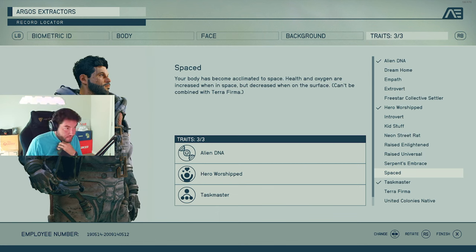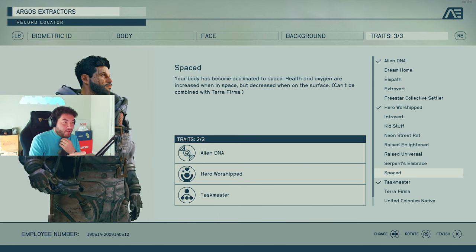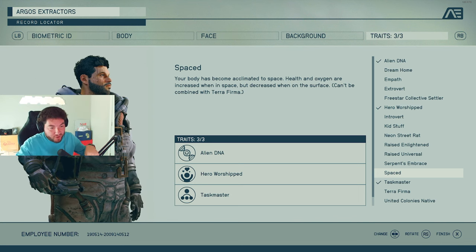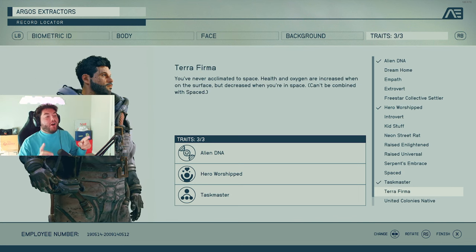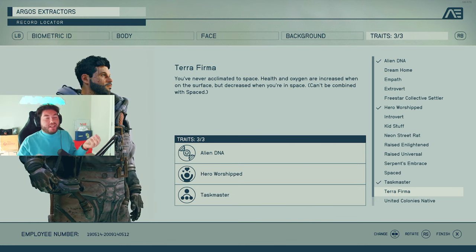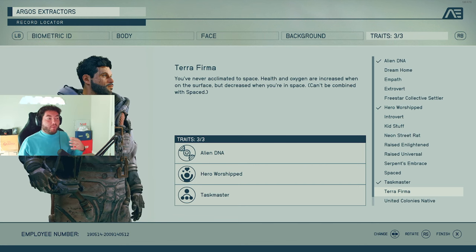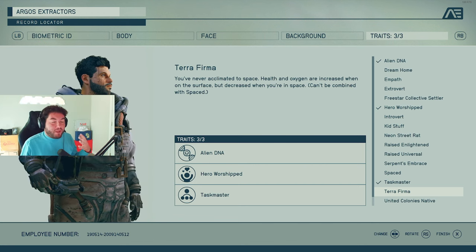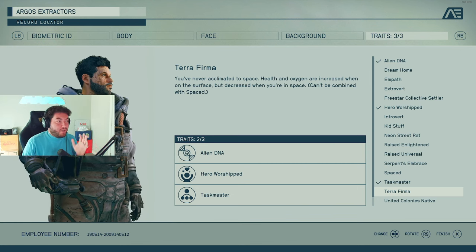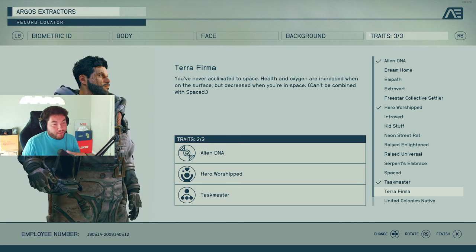Then there's Spaced — your body has become acclimated to space. Health and oxygen are increased when in space, but decreased when on the surface. The opposite is Terra Firma — health and oxygen are increased on the surface, decreased in space. I was thinking about Terra Firma because I know I'm going to be exploring the surface more than space itself, venturing to different planets and exploring them in depth. But I wasn't sure right off the bat.